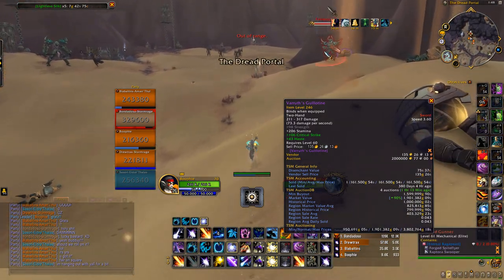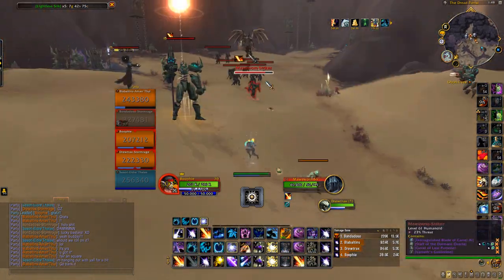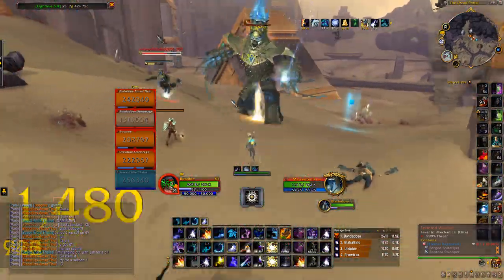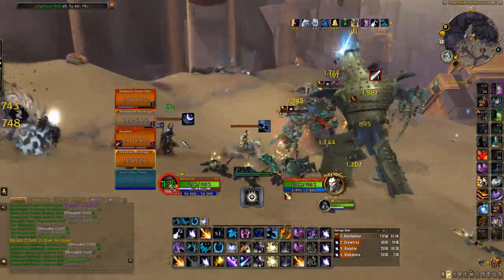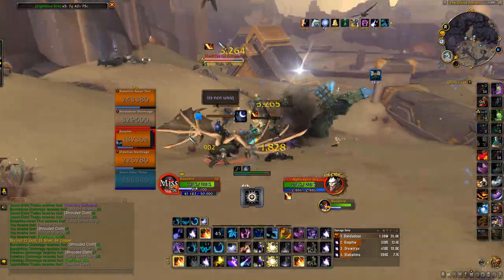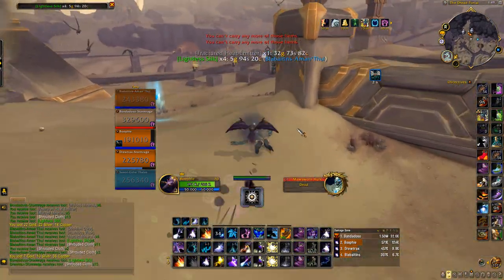Make sure at every pull location you go as far as possible and grab all the mobs. All the mobs here have a chance to drop the Guillotine, so you want to be pulling every single one. The more mobs you kill per hour, the more chances you have of getting the Guillotine, and you'll also be getting a whole heap of green transmog items while doing this farm.